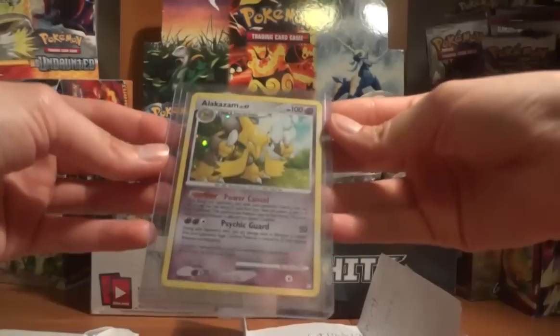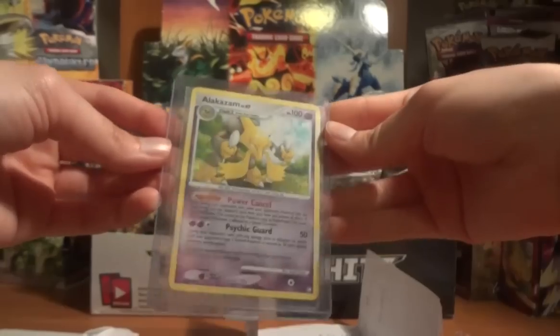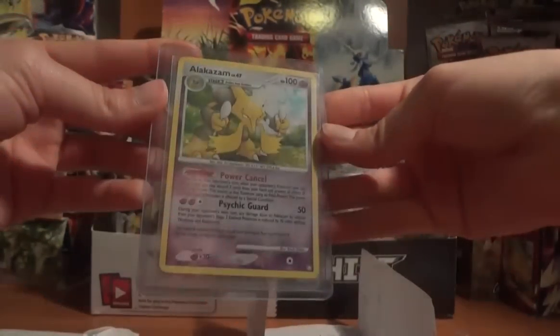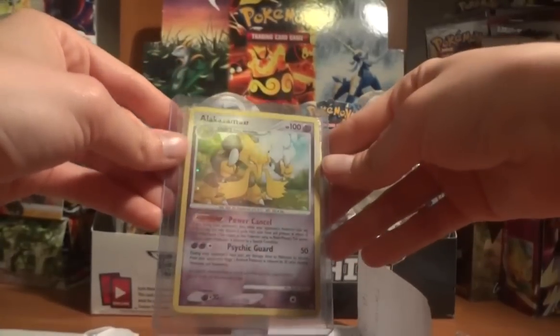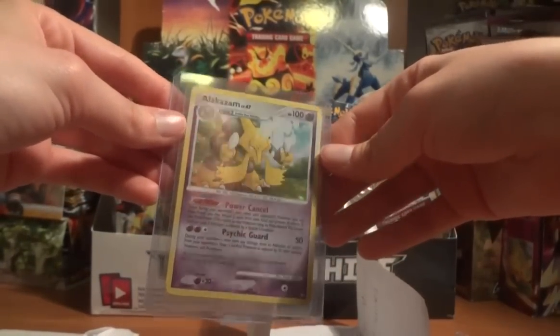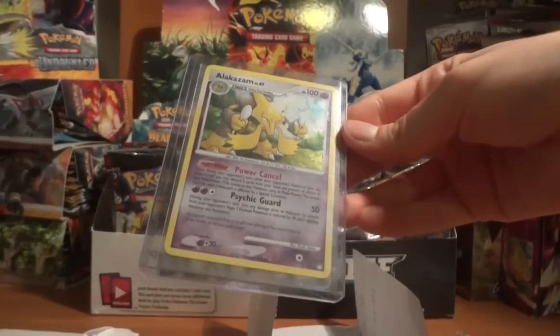The extra card is a Holo Alakazam from Mysterious Treasures — really, really cool. I actually don't remember the Kadabra from Mysterious Treasures; for some reason I was thinking Kadabra hadn't been reprinted in a long time. Anyways, really cool — Alakazam Holo from Mysterious Treasures.